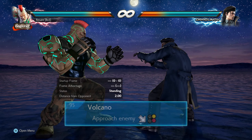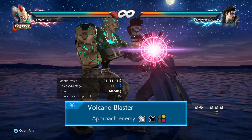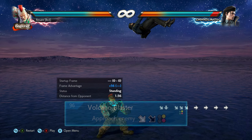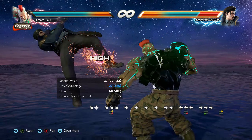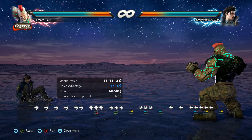The Volcano throws are a set of launching throw options. The simpler option is plus 36, and the more difficult one is plus 56, allowing for a run-under combo. Please note that Jack makes a special sound when he uses Volcano Blaster.